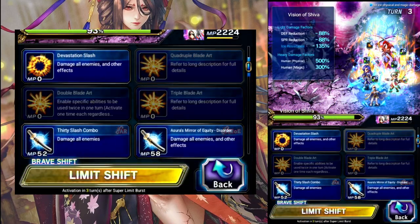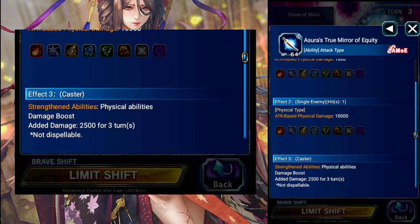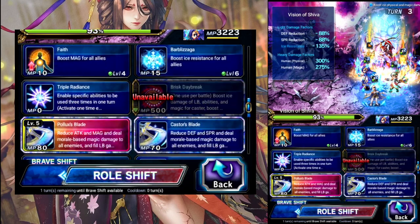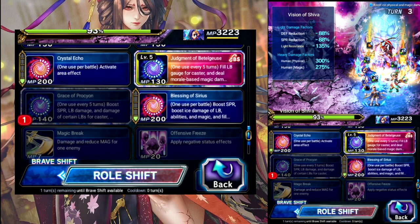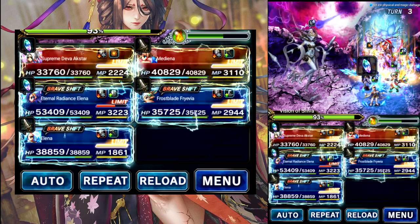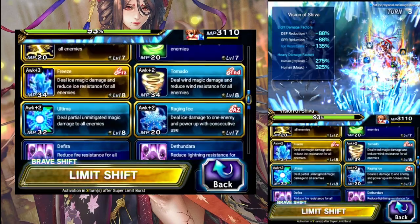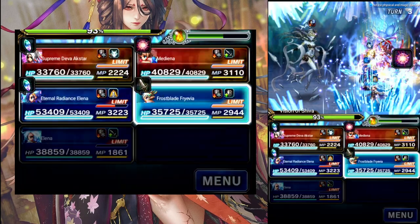Axstar this turn — we'll Quad Cast and finish getting some modifiers with True Mera, which will add another 25 to its physical. Radiance can shift and we'll prep for her limit — Grace for the modifier, her 150 which also refills her limit, and then we can just Bolting. Regular Alana is going to do her shifted Limit Burst for the killer. Medina, we can just quad on Chaos Wave Awakened. And Fravia can do the same.